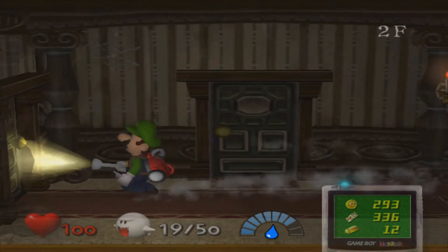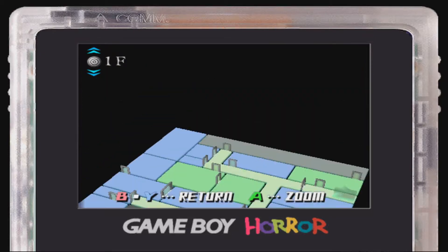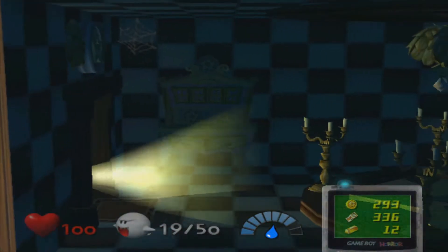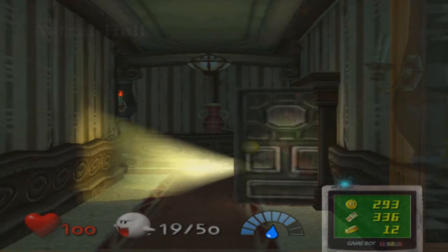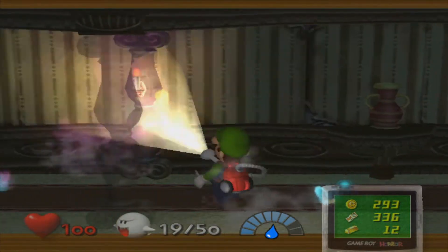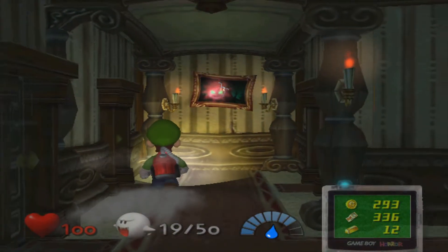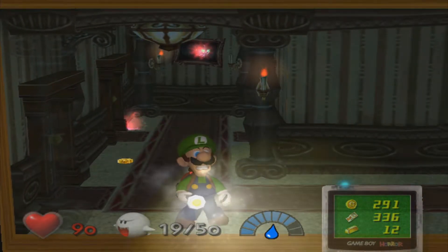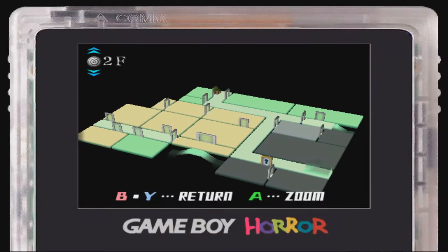Get out of here, gold bats. No one likes you. We can go downwards and to that set of stairs there, which actually leads upwards, but we can't do anything with that yet. We can go through this door here, and I require fire for this. Let's go and get some fire. Where would I be able to get some fire? Pretty easily. Oh, that's a bomb. Let's take all these. Can I use them as fire? Nope, I certainly cannot. We'll avoid those, then.